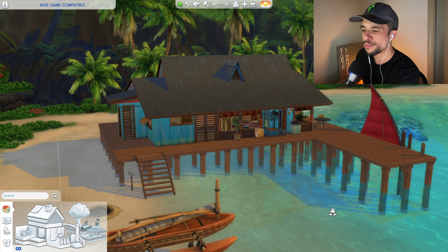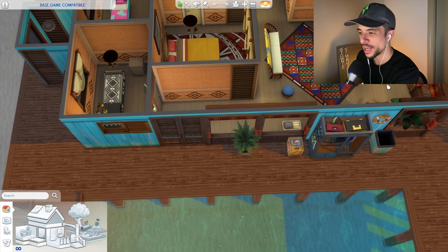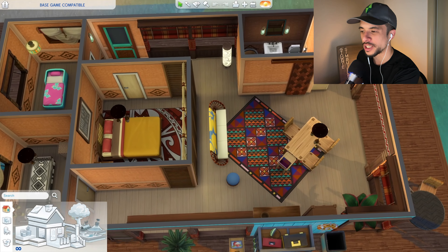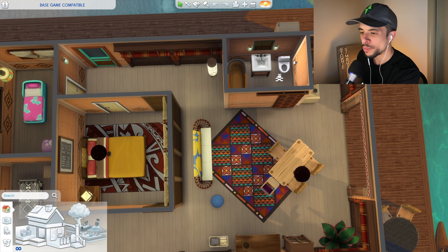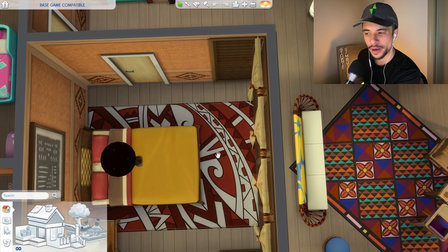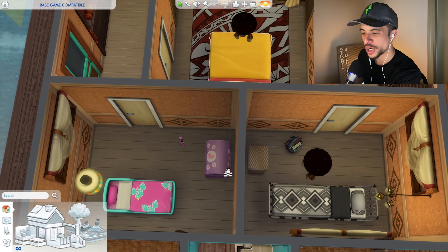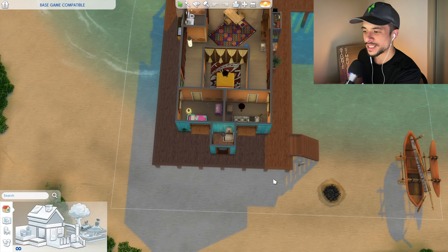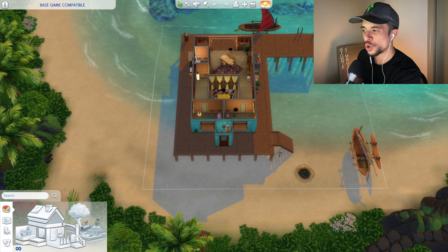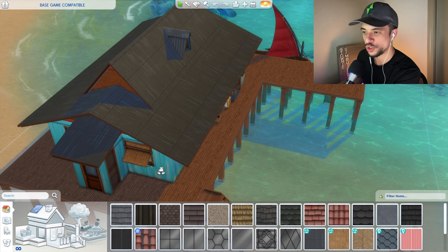Taking a look at the lot itself, we are on a pretty nice waterfront property and this is more or less a one-story build with a pretty interesting floor plan. We have a combined dining and living space with a small kitchenette in the corner, a small bathroom, and a sort of open-air primary bedroom, which I think is a little bit odd. We do have two smaller bedrooms towards the back which are children's rooms, and another bathroom space as well. Hopefully we will make this base game compatible and maybe even a little bit prettier.